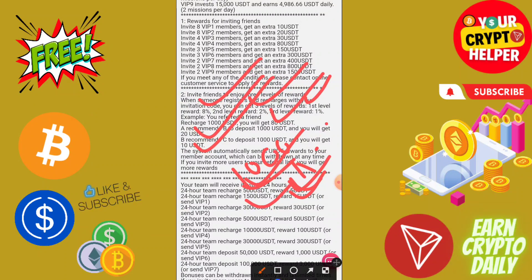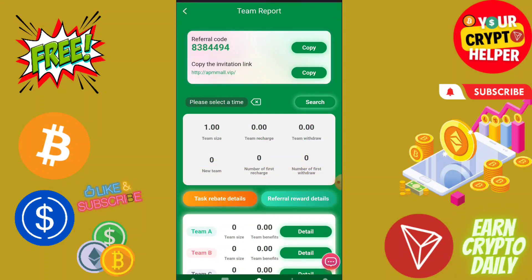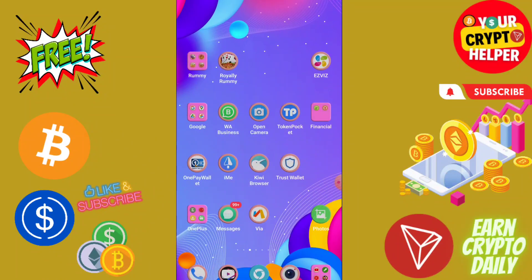If your team recharges 30,000 you get 30, if 50,000 you get 500, if 10,000 you get 100. You can earn up to 3,000 USDT which is absolutely free. You can find the registration link in the video description.